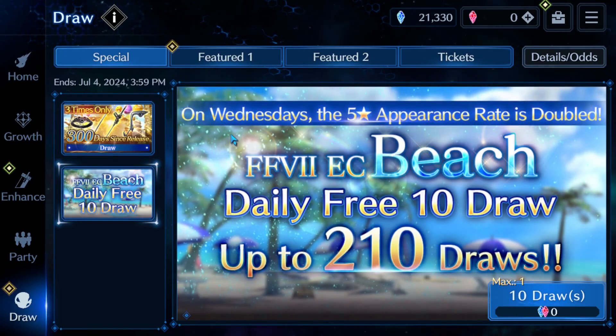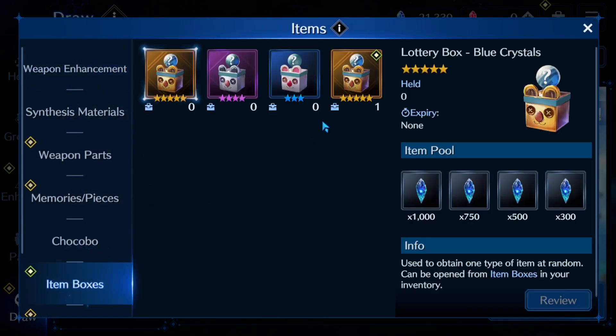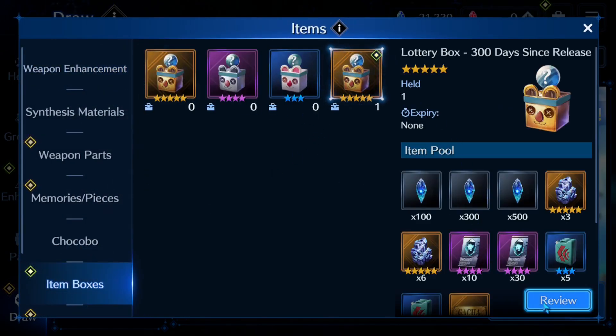What is up everyone, we are here with some Final Fantasy 7 Ever Crisis to do our daily free draw for the summer event. It is Wednesday. We have the 5-star appearance rate doubled, but before we do that let's open our item box.